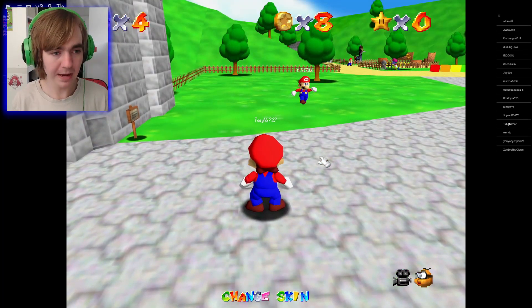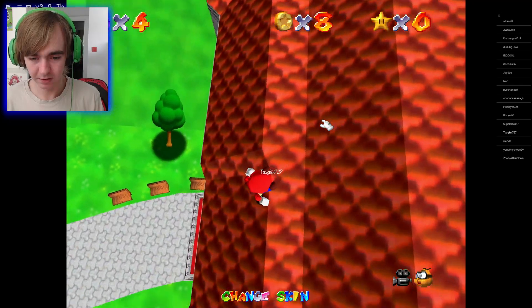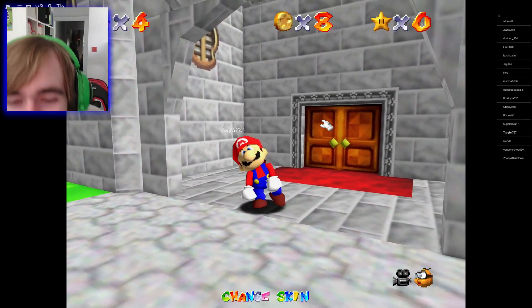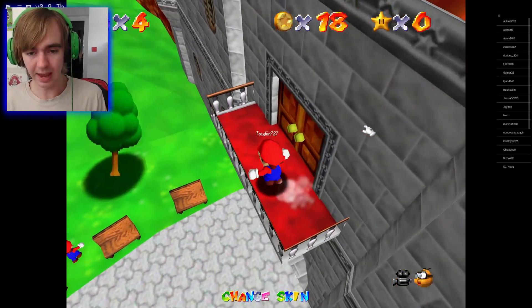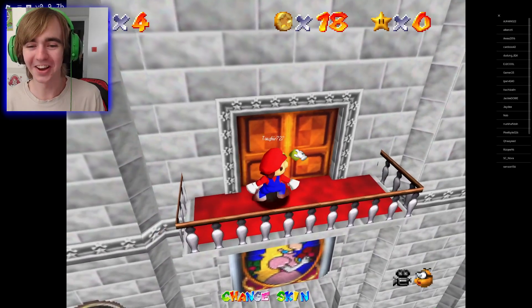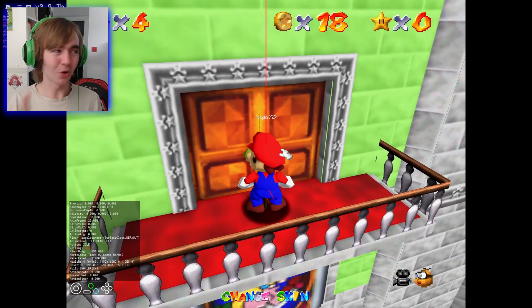'sm64 cap me wings' — no! What the hell?! I am dead. No, I beg — surprise, there we go. Can we get in? No, I don't think we can get in.